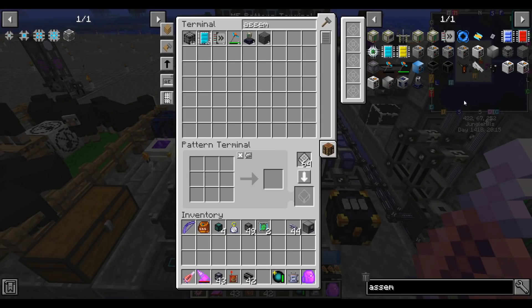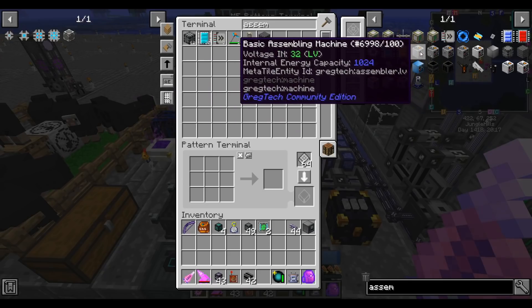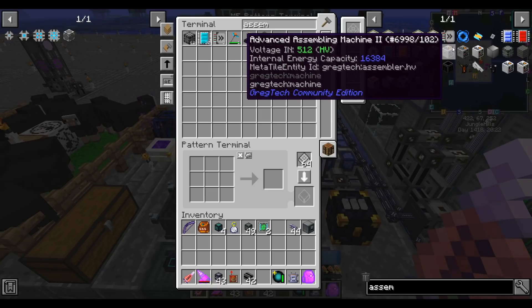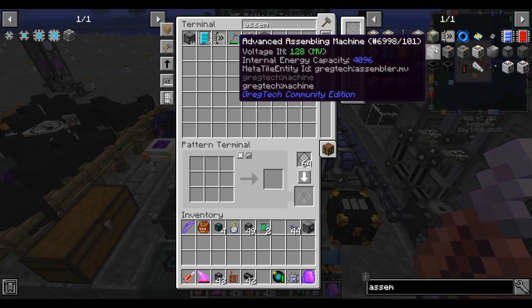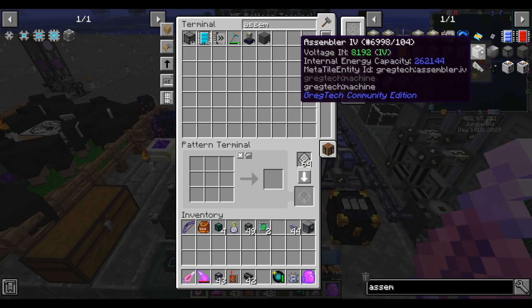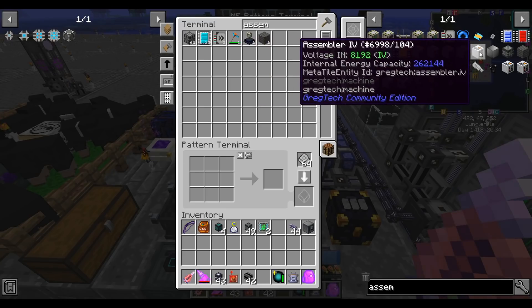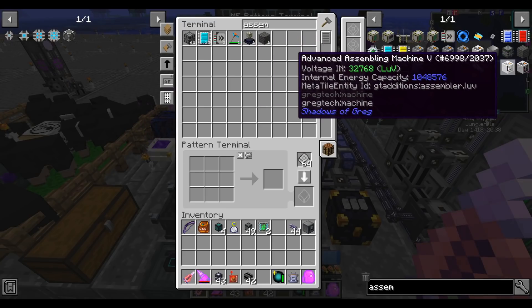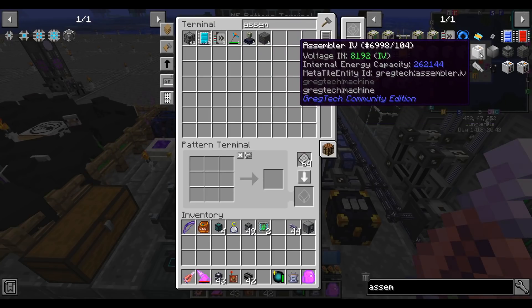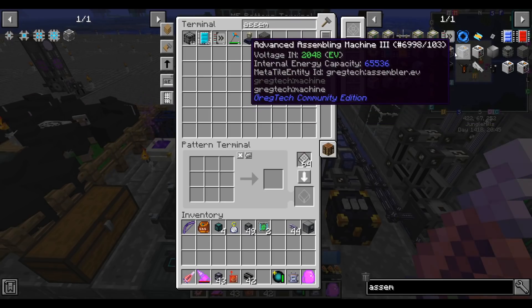Did you ever notice that the names for GregTech assemblers are very weird? They're almost all 'assembling machines' — basic assembly machine, advanced, advanced 2. But suddenly the IV one is 'Assembler 4' or 'Assembler IV', I'm not sure. And then it changes back to the normal naming scheme. So I guess that's a 4, not an IV. Why is this 1 in assembler? I will never know.